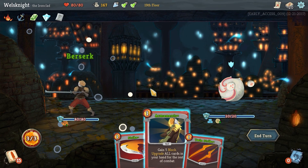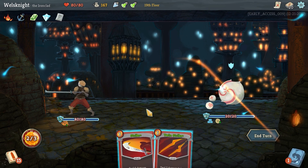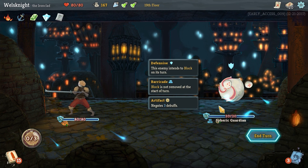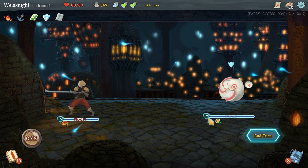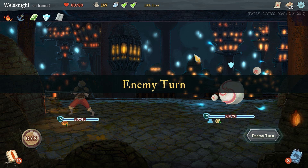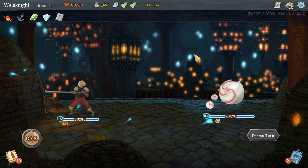We'll go berserk because why not. We really only have one option the way we can play this — go block, strike, twin strike. This guy is a pain: he gains armor and his armor actually carries over. Barricade means his block is not removed at the end of the turn, so it gets a little tedious to bring him down and he hits fairly hard as well.